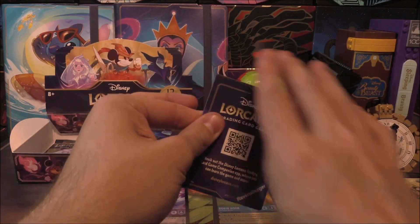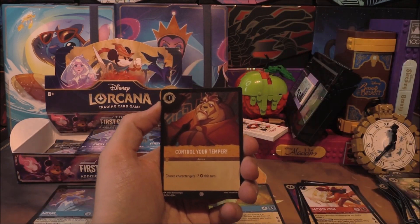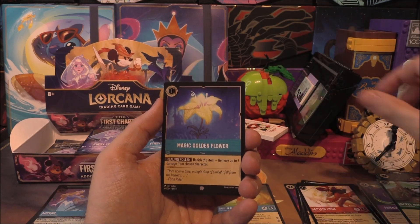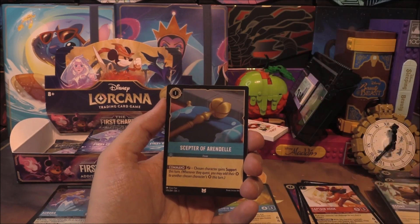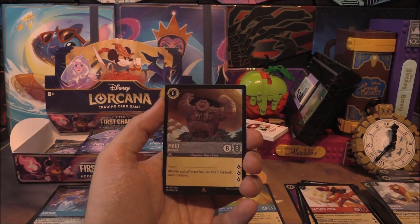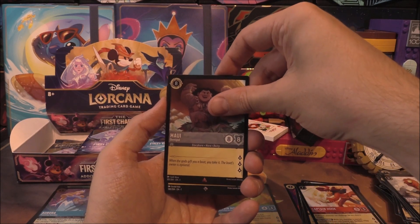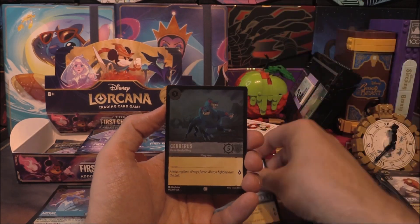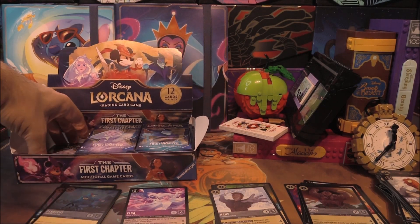We got an Elsa legendary, which isn't what we were looking for, but it's all good — all still to play for. Next pack: Control Your Temper, Friends on the Other Side, Mickey Mouse, Magic Golden Flower, Scar, Goons, Scepter of Arendelle, Cinderella, Simba. Then a rare of Maui — very cool. Moving into a super rare of Hans. And a common Cerberus as our holo.